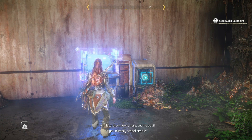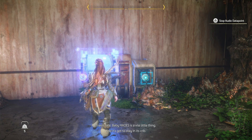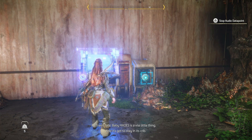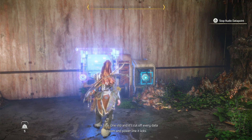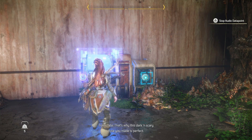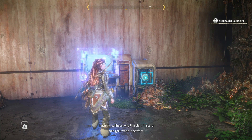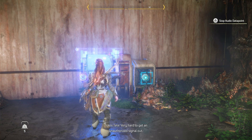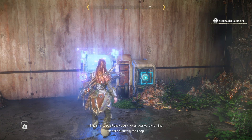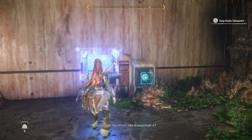Slow down, Hoss. Let me put it nursery school simple: Baby Hades is a vile little thing and it's got to stay in his crib. One slip and it'll cut off every data stream and power line it touches. That's why this dark and scary hole you made is perfect — very hard to get an unauthorized signal out, so all the cyber-nukes you were working on here didn't fly the coop — like Drax.net-4.